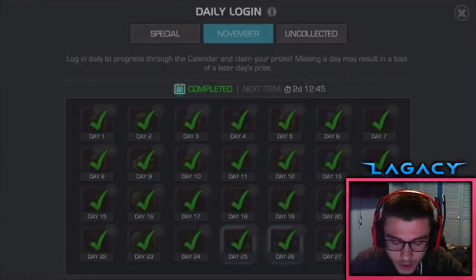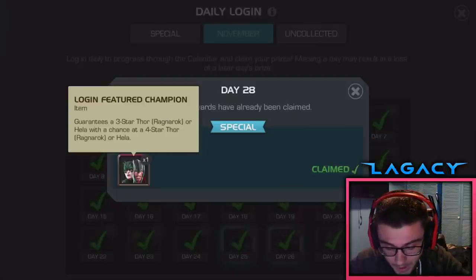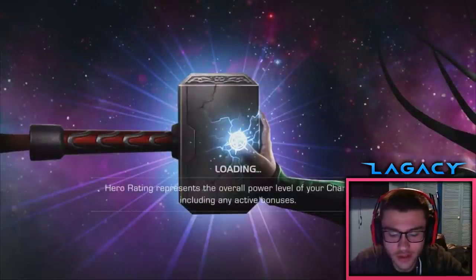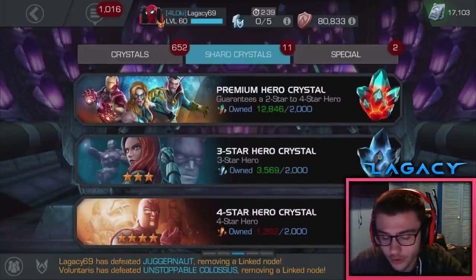So yeah, we got a vulture one to open, and then a chance at Hela and Thor Ragnarok. Let's pop open these login crystals. I'm very interested to see what I get. If I can pull a 4-star, I'd hope it'd be from the Hela and Thor crystal.